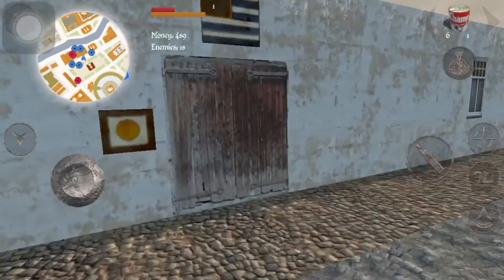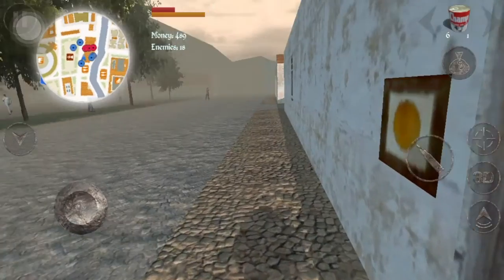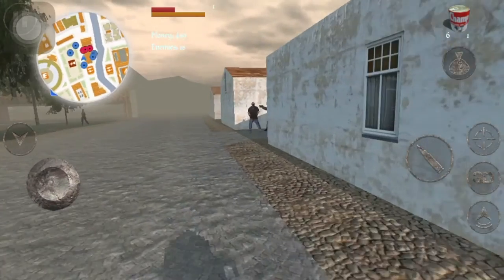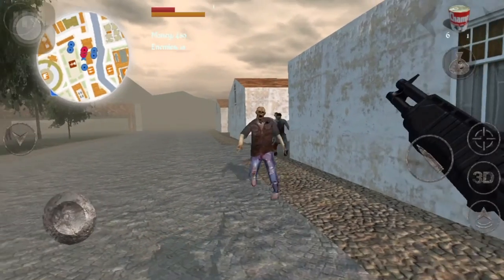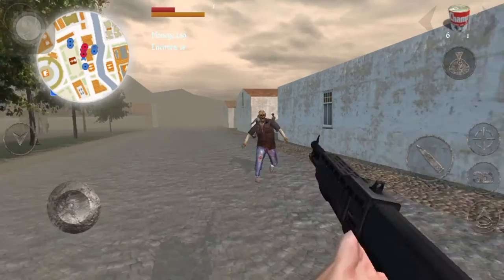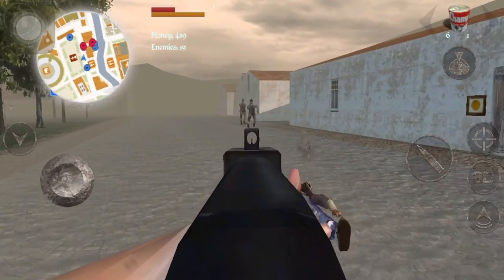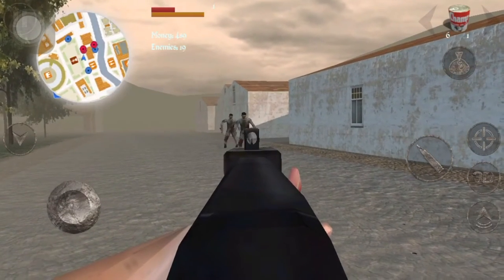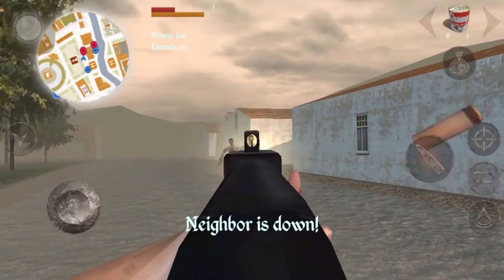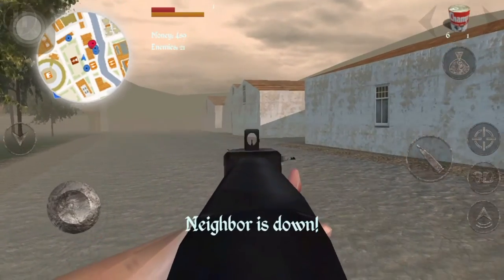They need to fix it so you can get inside the buildings to purchase stuff. They need some more silent weapons. Who am I shooting? How did a zombie get a gun?